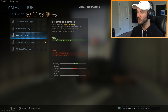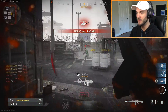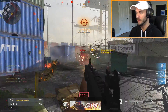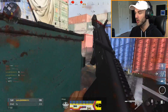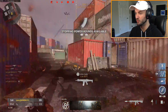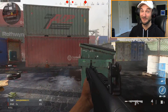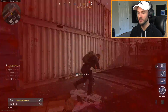We can try the dragon's breath and the slugs. Fire rounds - still really good, it's melting them. The gun itself as an actual shotgun is already so strong. The one-shot kill potential is really good. I don't think you need slugs, fire rounds, or frag rounds - this thing on its own is broken. I'm switching to slugs though, we're gonna try it out.